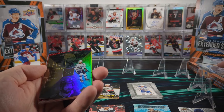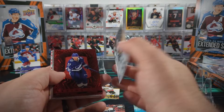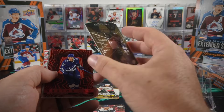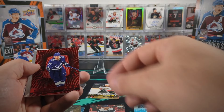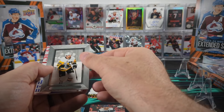I think this is our first ever parallel of the Hollow View and it's Nikita Kucherov. Looks like it's numbered to 50 - that's fun. We've got a Seeing Red Braden Point and an Eric Carlson Beehive.